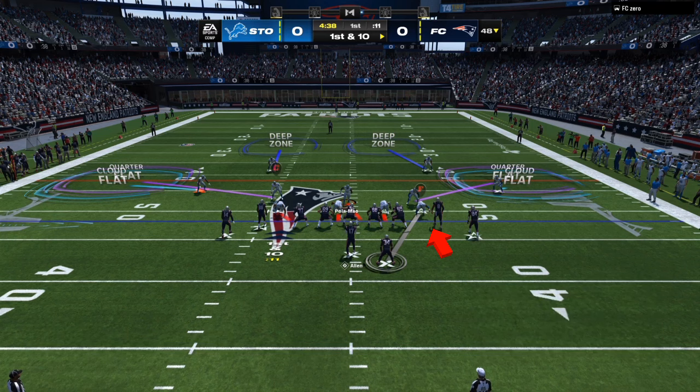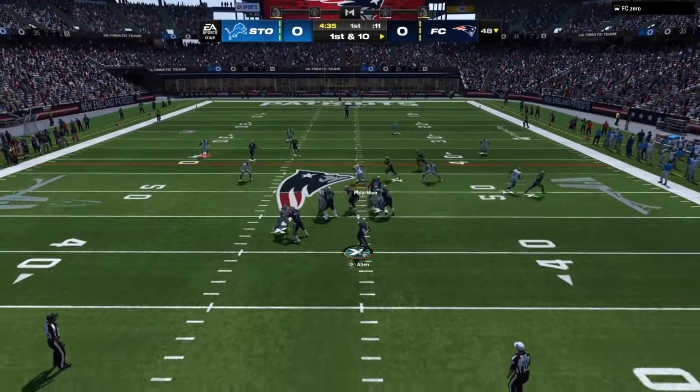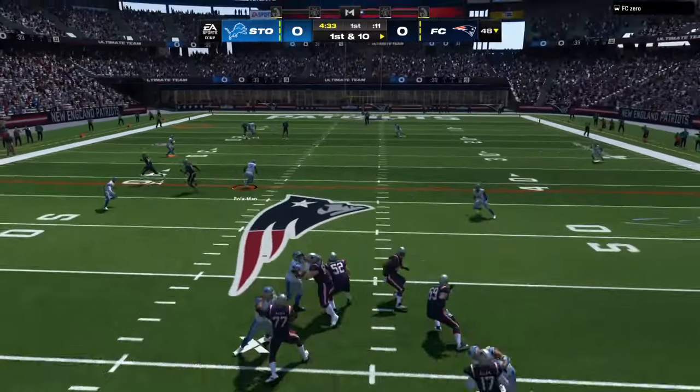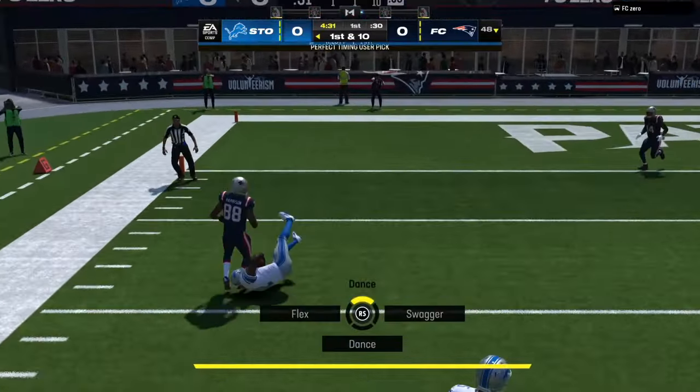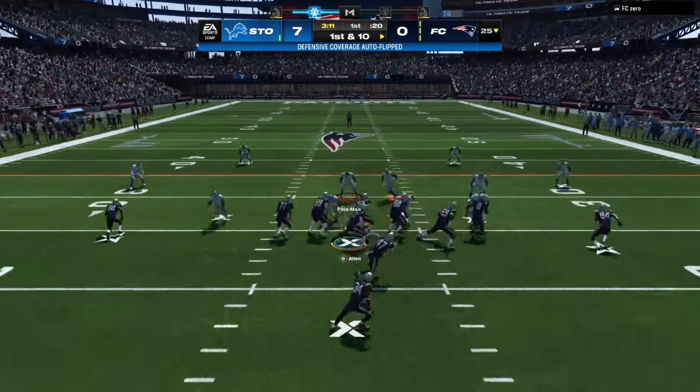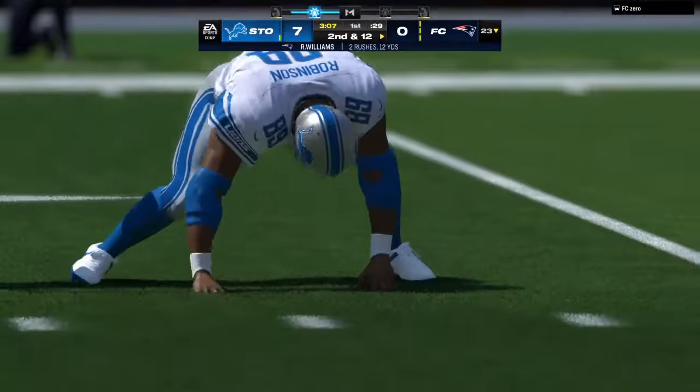Once again, manning the running back up, taking away my opponent's first read. He stays in the pocket, throws it down the field — click on for the user pick. When you are usering in Madden 24, as you can see, we are stopping the run exactly like I told you.